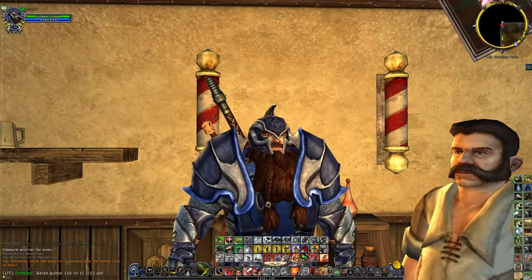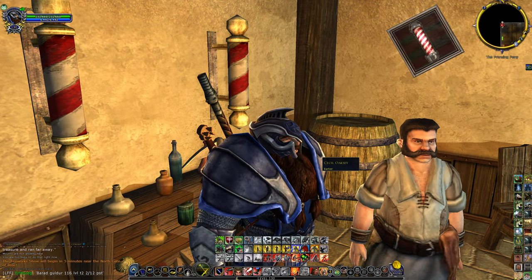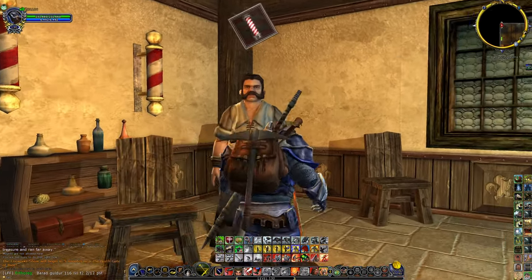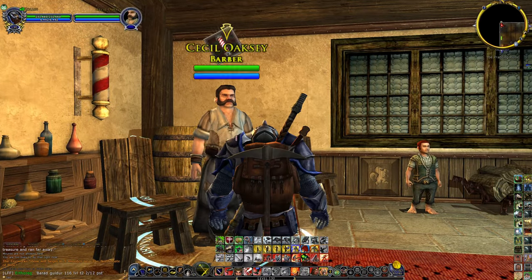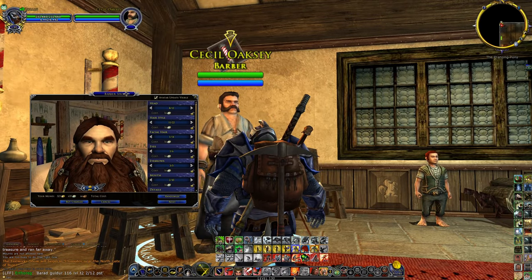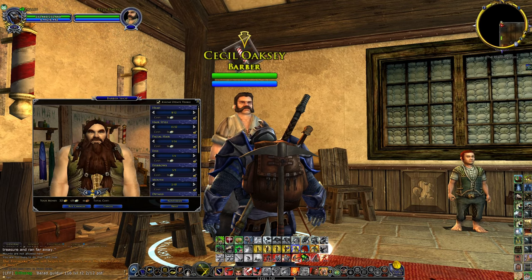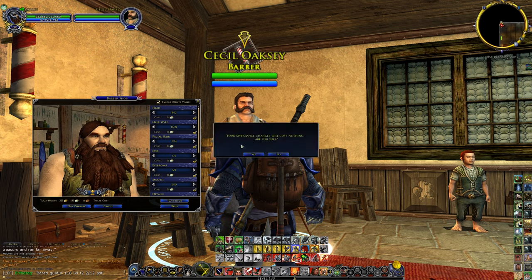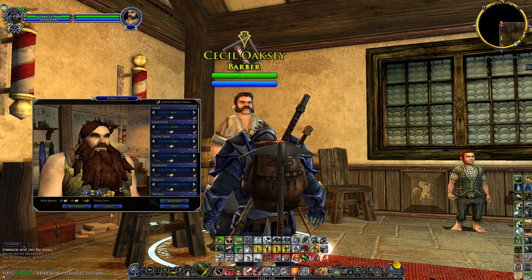So basically, all we do is click on the barber. Either I'm on a chair to be as tall as him, because I'm a dwarf! Anyway, all right, Mr. Barber, I'd like a haircut, sir. Greetings, friend! So basically, you see this little thing here — you can zoom in or zoom out to see your character. It does cost money for changes. You can randomize things. I actually think this is a new button here. Your appearance changes will cost nothing — are you sure? Okay, oh I see, that's how you finish.